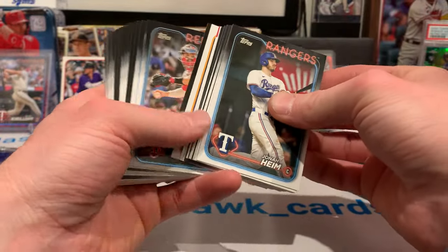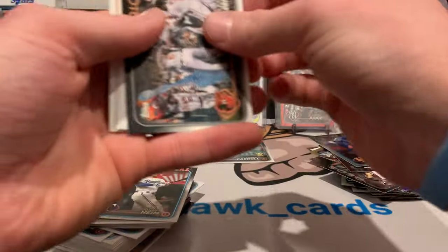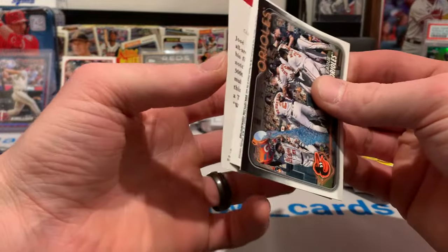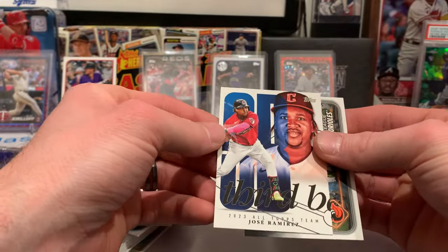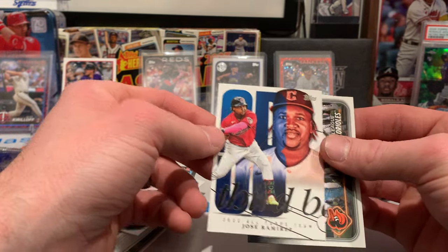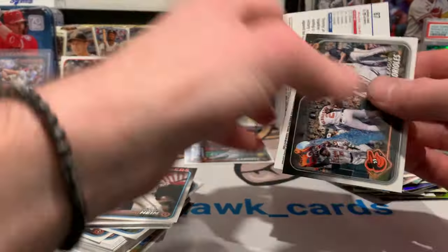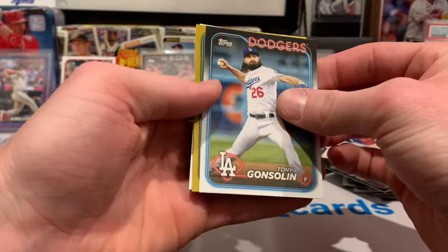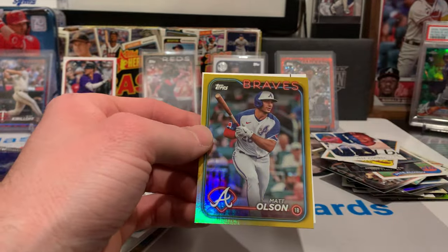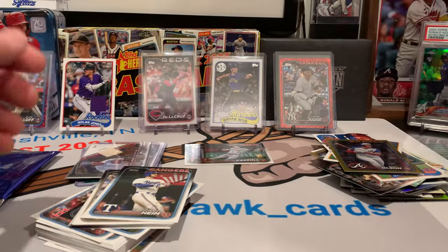Let's see if we can get some last pack magic here. Tony Gwynn — another Greatest Hits. An All-Top Team Jose Ramirez — I have not seen that yet. And then we need a cover boy, so this is probably just going to be a Gold Foil. Gold Foil for the Atlanta Braves — Matt Olsen. I'll take that. There we got the Baltimore team card.